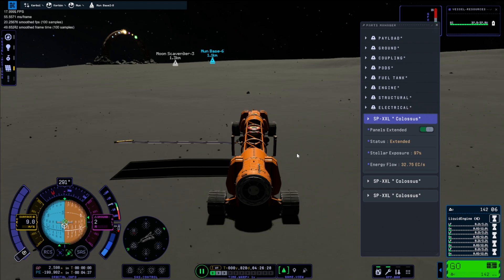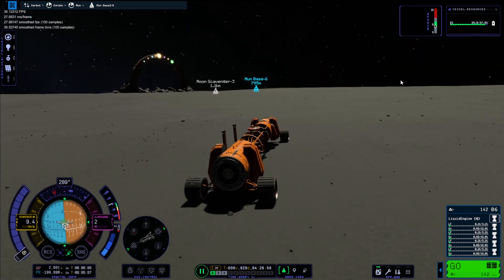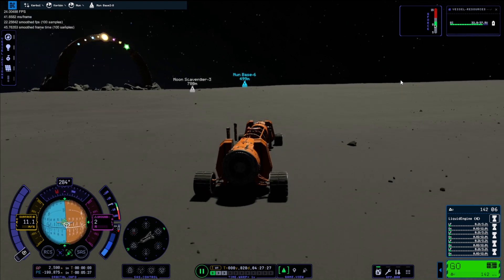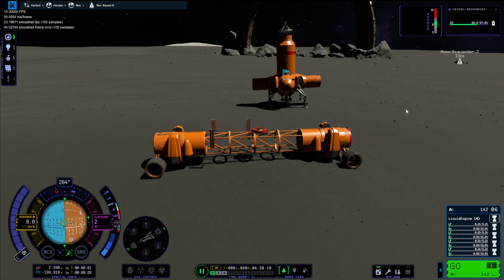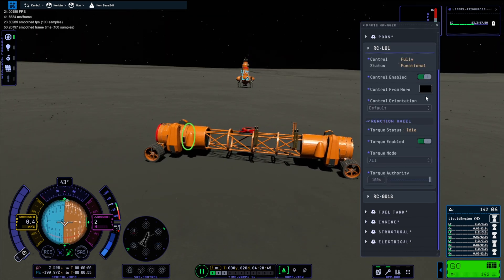We lost a couple of solar panels, and we also needed to get a charge so I put a panel out for a bit. I thought we can't try to fly this thing again in case we can't get it back down, so we're going to stick with three solar panels — it should be enough. We actually make it but the brakes are not very good.